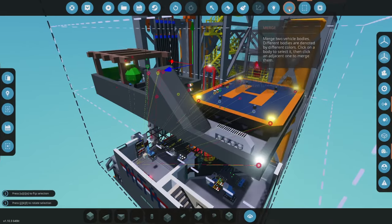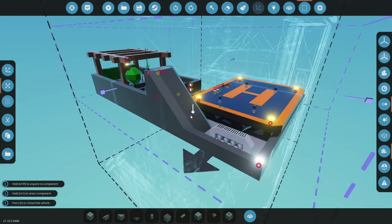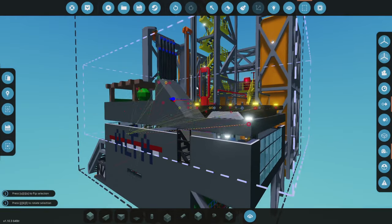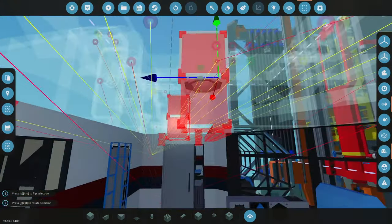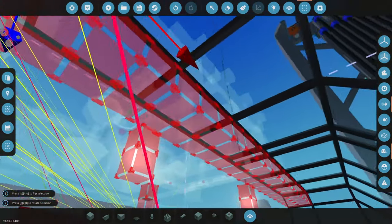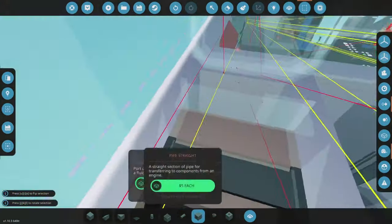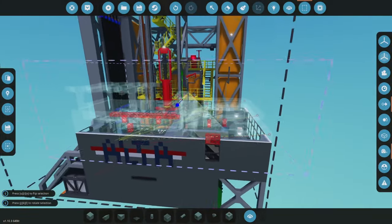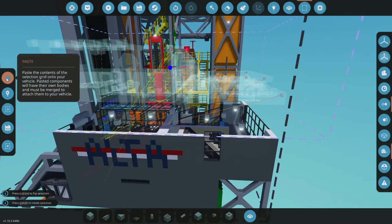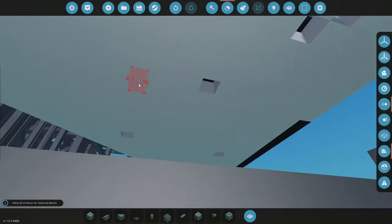Make sure everything is selected and move it down — you can see it's giving us some conflicts with these lights, which is not good, as well as the windows. The stairs should be properly done. That is the reduced unit we expect here. I'll paste this here and probably remove a bit more of this area.